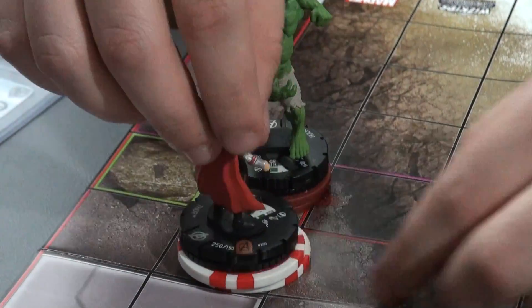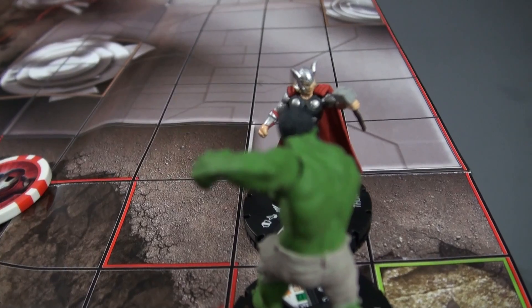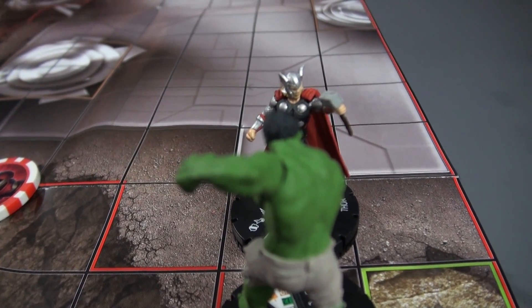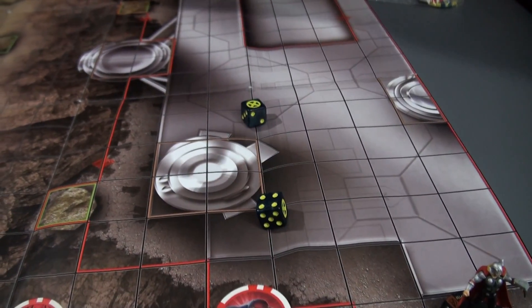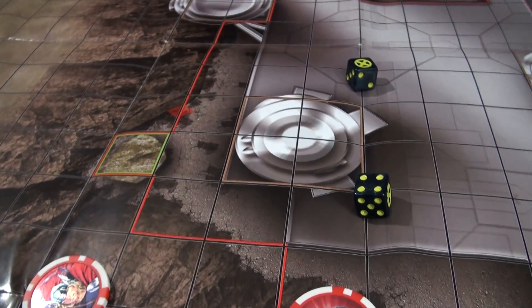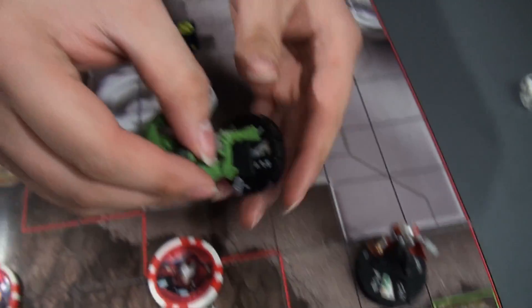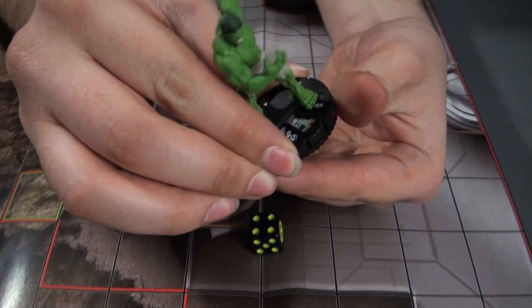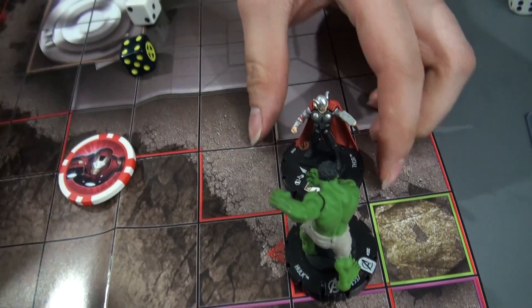For my turn I'm gonna have to recuperate and clear, and I will also have to clear. So it is a 10 on a 19 — it's a little bit harder, but Thor can do it. He can — yeah! So I get to roll my Impervious roll: 5, 6. Nothing happens. So 3 damage on the Hulk: 1, 2, 3. And there's my token.